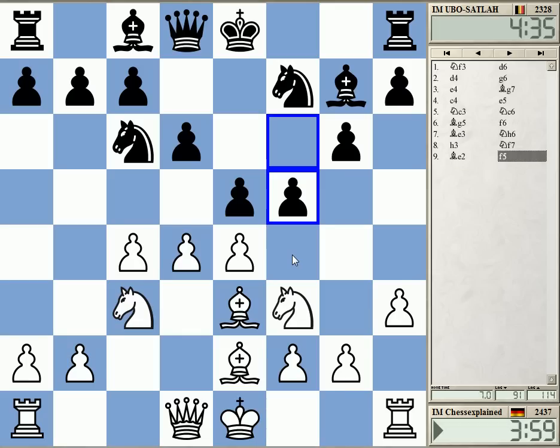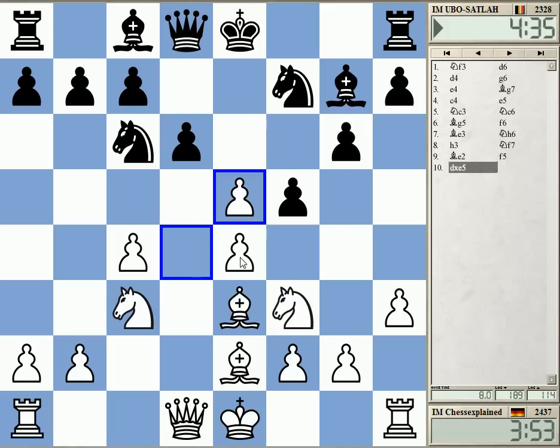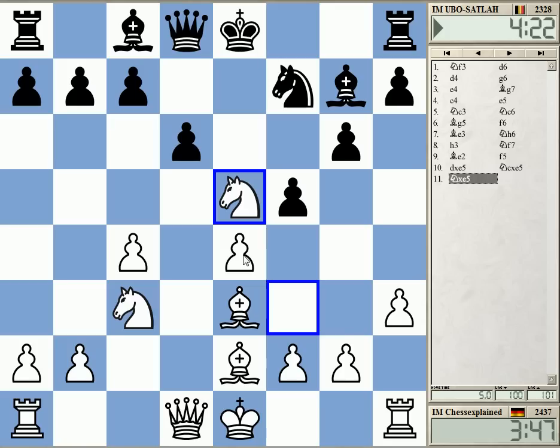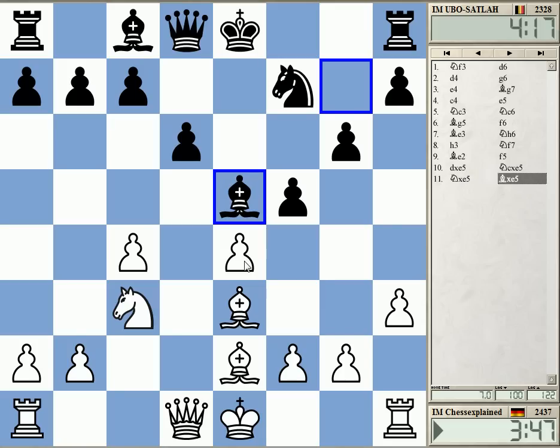He can play bishop h6 — but he doesn't want to. I need to open it up here. I don't want to play d5. This looks like a King's Indian with some extra moves, and I'd rather open up the position. So let's grab here — and most likely bishop takes.